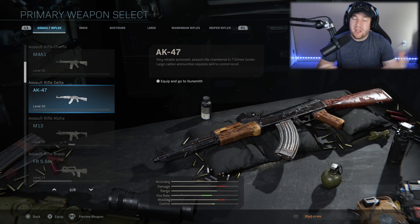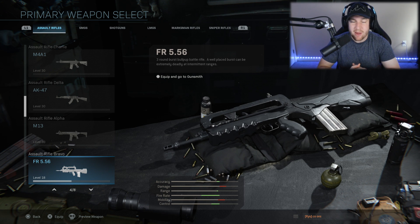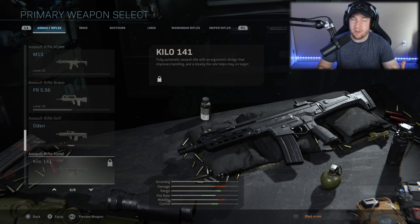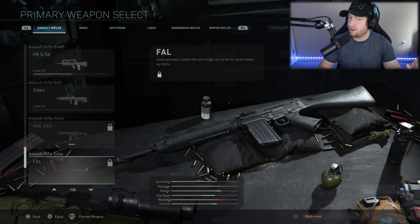In the Modern Warfare beta, we got a list of most of the weapons that are going to be in the final game. Now, we didn't get to use all of those weapons, but we did get to see what they were going to be, what they were going to look like, and what they are called.